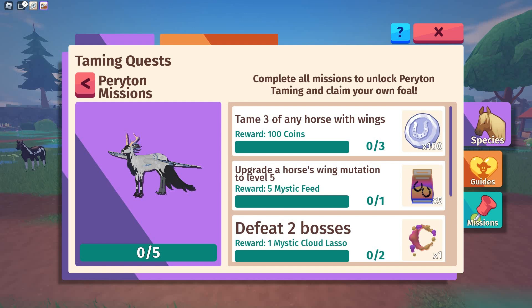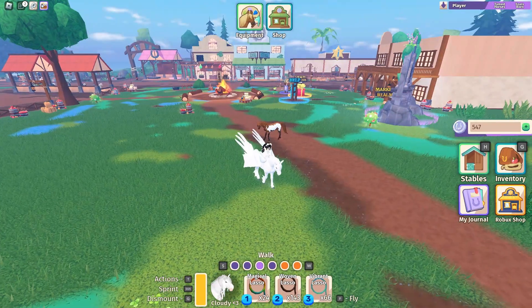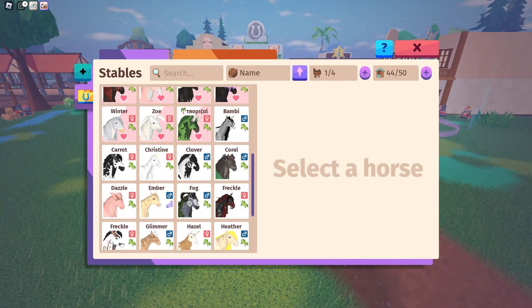Looking at the journal: you have to tame three horses with wings, upgrade a horse's wing mutation to level five — I've already done that — defeat two bosses (I'm gonna have to wait a while for that), sell one item in the market store, and complete the horse races three times. I haven't been on this game for a while so I'm not sure what the horse races thing is about.